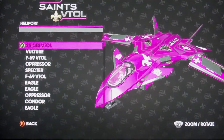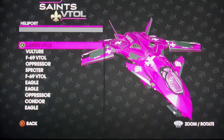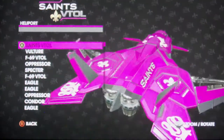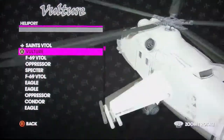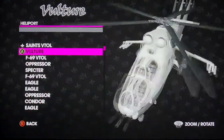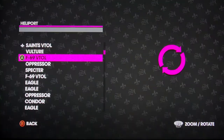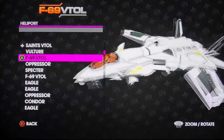First one off is the Saints Vault. Second one is the Vulture. Third one is the F69 Vault — it's the white one.